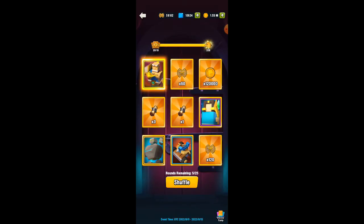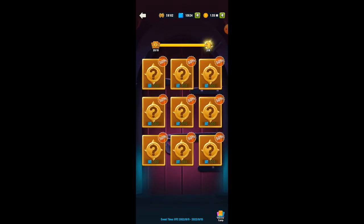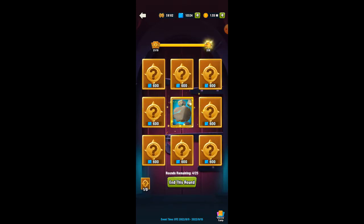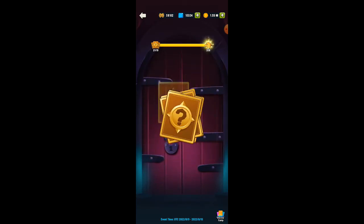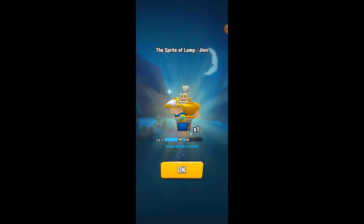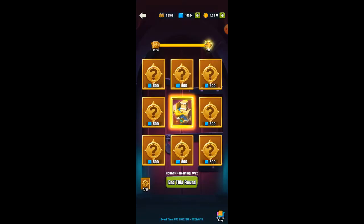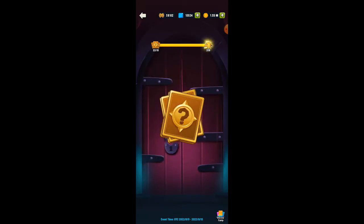Now if I don't get Djinn in those 5 extra flips, you have a big decision to make: do I go further and keep spending another 600, another 600 to get the next Djinn in that final card layout? Obviously every time you do that it is increasing your gems per shard average price.